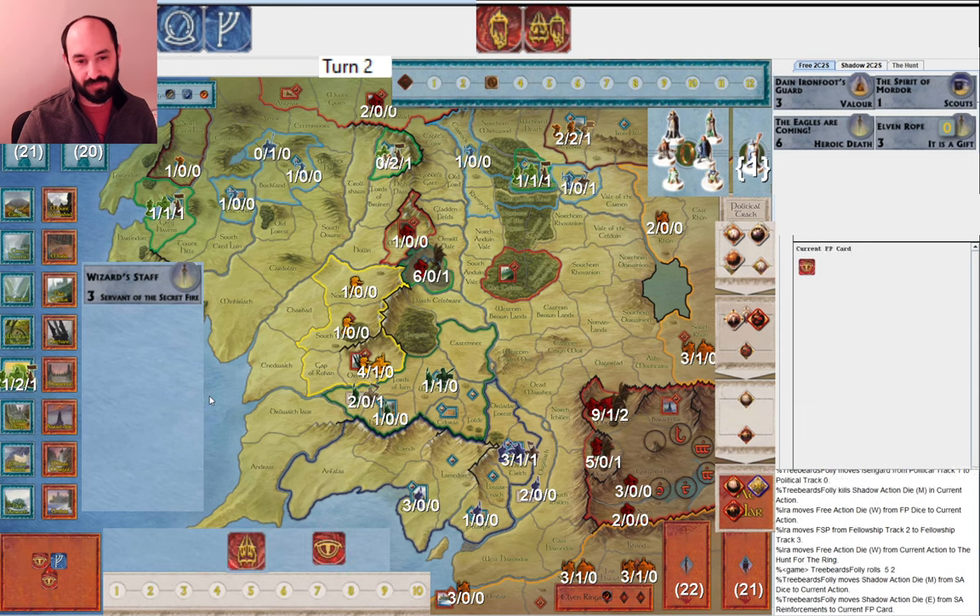I hide, then they besiege Erebor, and then I get Gondor to war so that they have to use their ring to besiege Gondor, or else I'll be able to muster into Gondor at the beginning of the next round. I'm very happy to see that ring gone. I finally draw an Ent — too late, because that battle in Helm's Deep is done and Gandalf is far away in Woodland Realm, so that card will not be so useful.